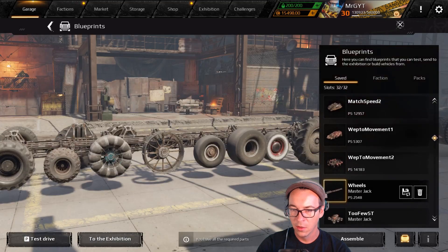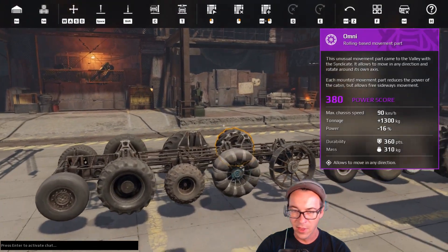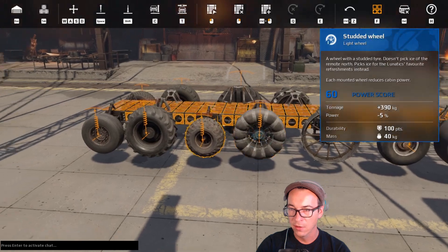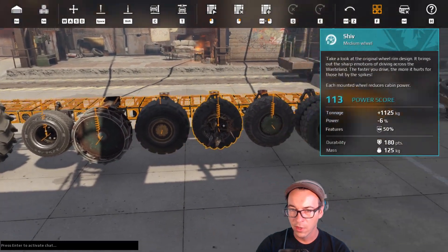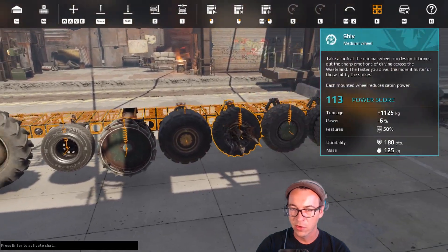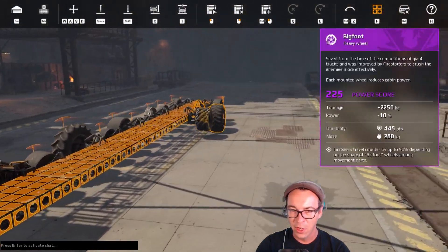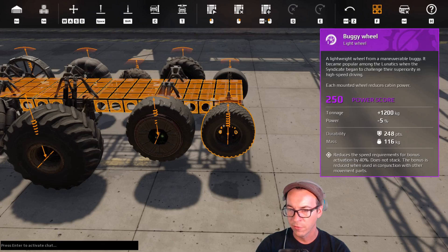Now let's talk about wheels — by far the most common movement part at low power score and the cheapest for new players. Choosing which wheels are best for you is more important than you might think. They all weigh different amounts, have different sizes, and have different power drains — 9%, 8%, 5%. The smaller the wheel, the less the power drain, up to 10% on the large wheel. Once you get into special rarity and above, wheels have perks and damage resistance, with different tonnages and abilities.